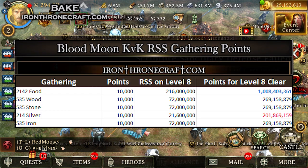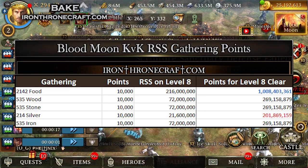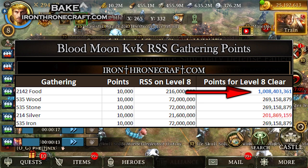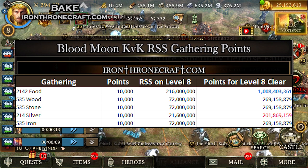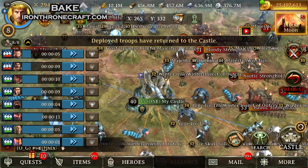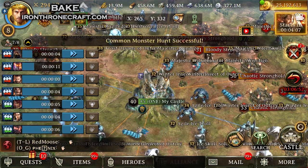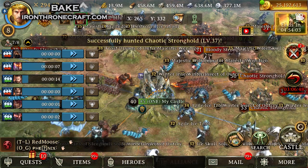Here's the thing about gathering: food actually gives the most points for clearing a level 8 tile. Remember that level 8 tiles clear at the same speed, so even though there's so much more food on a level 8 tile than silver, they clear at the same speed. Your lower tier troops gather the fastest — keep that in mind. So when you're in Blood Moon, you want to be trying to gather food, and lower tier troops gather the fastest.